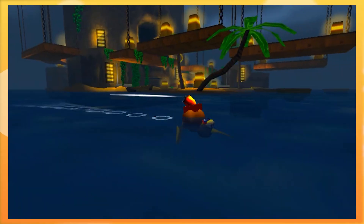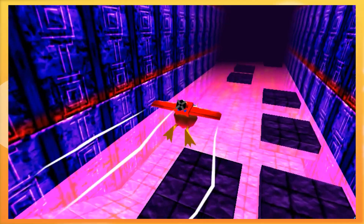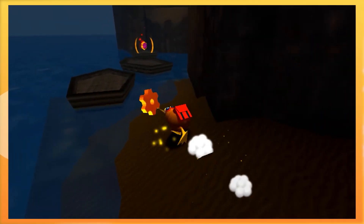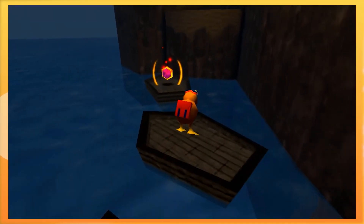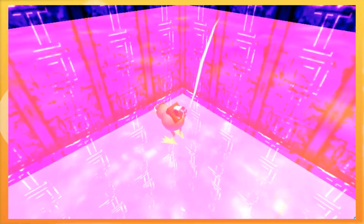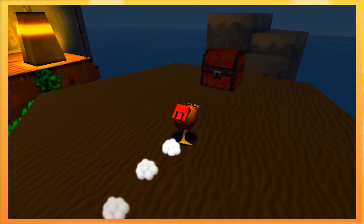Anyways, the kiwi we play as — who I will now refer to as Big Guy — is equipped with a backpack which contains a pair of wings and a propeller. Each are used to glide and move faster, respectively. You also have a little peck dash move that you can use to attack enemies and climb onto walls, like that one enemy in Mario Odyssey. The controls are very tight and very fun to use.